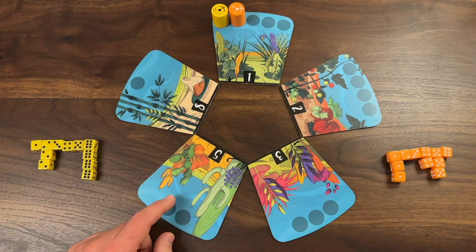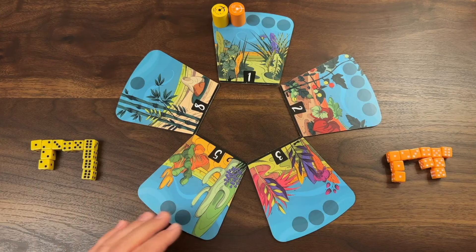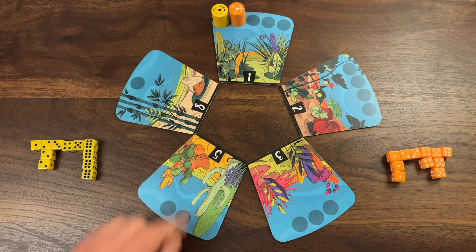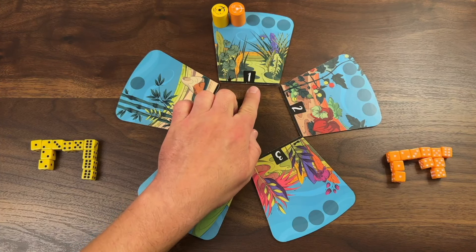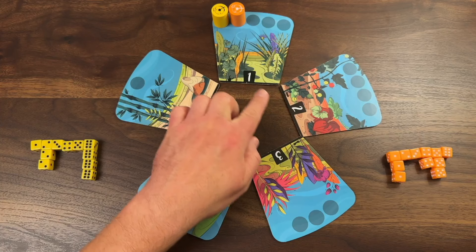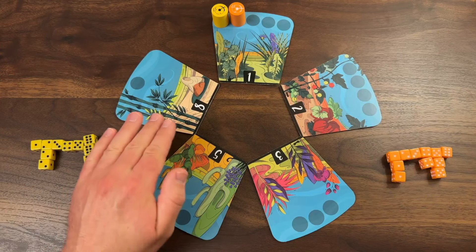At the end of the round you're going to earn points depending on how many dice you have on each garden, and each garden is worth a point value as well. So this first garden is worth one point per die, then two, three, five, and then eight points per die. So this eight-point garden is going to be something you're really going to want to get dice on.